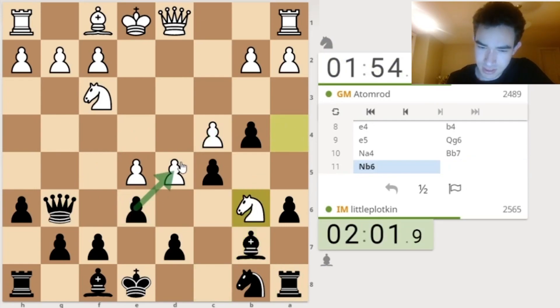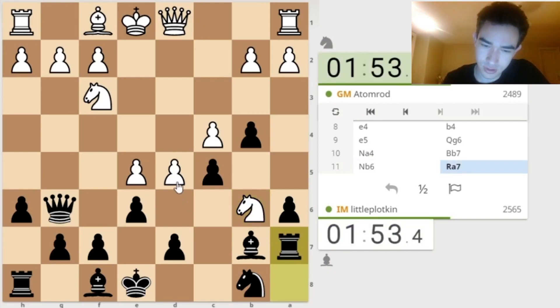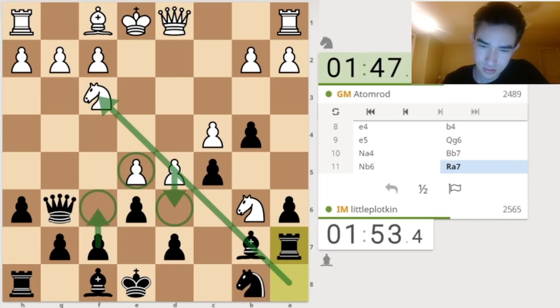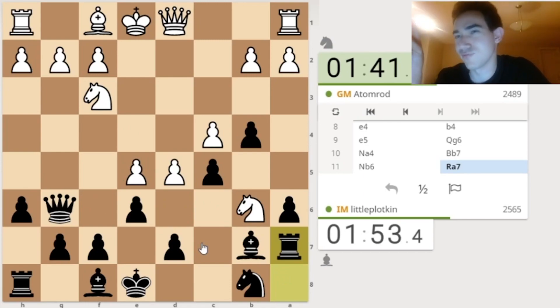So Knight B6 it is. If I take... okay, so now this is the question: Do I go Rook A7? I think so. And he will not play D6 because then he opens up my Bishop. And then E5 could be weak with F6. So this is a case of taking a lot of space.